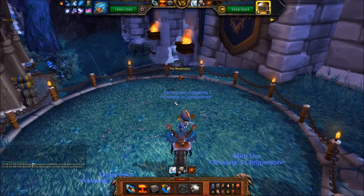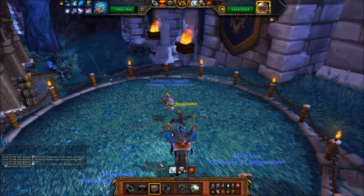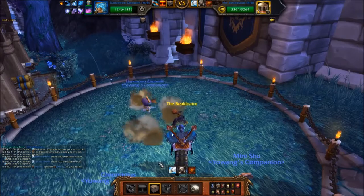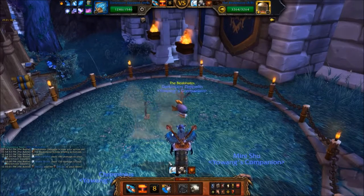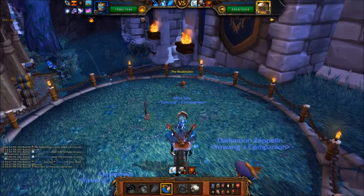Open the battle using your Darkmoon Zeppelin and activate Decoy. Next, switch to your Pandaren Water Spirit and cast Geyser and then Whirlpool.